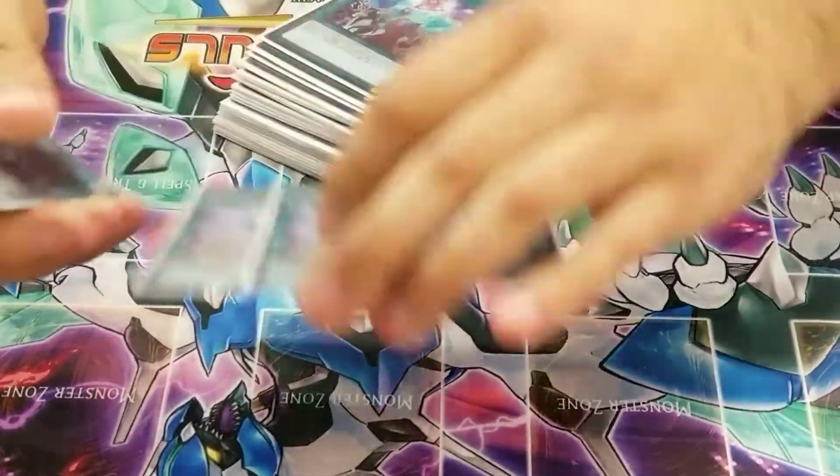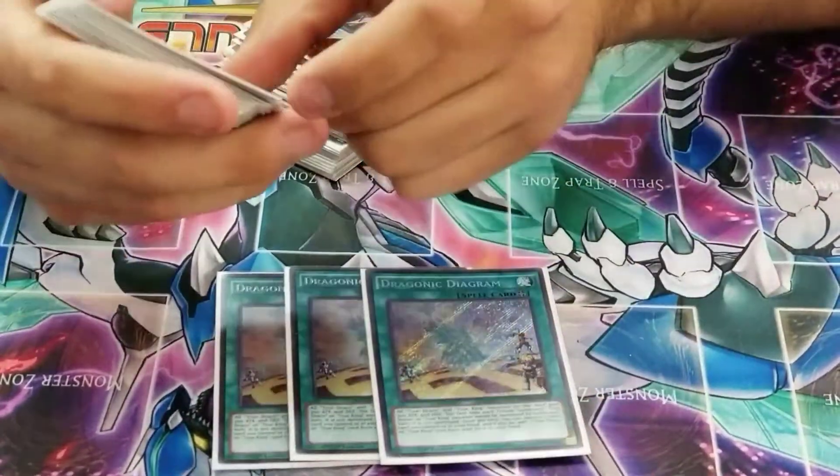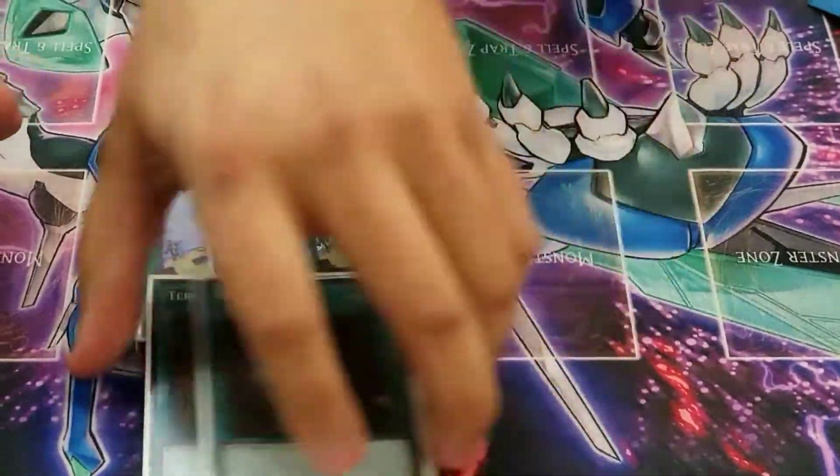Field spell is basic — three Diagram. You need to see this all the time. Unless it gets Ash'd or Ogre'd, as long as you draw multiples you really get your field open. Also three Terraforming, so basically six Diagrams in the deck.